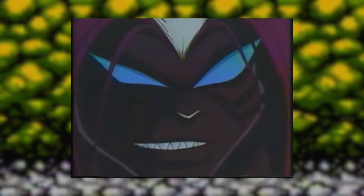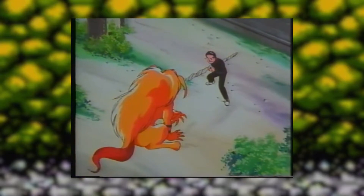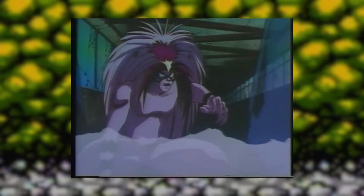Ushio to Tora was a comic about a young man who accidentally releases a demon that was trapped underneath his house. The boy Ushio keeps the spear that had pinned the monster, and its supernatural power prevents the demon Tora from eating him. But Tora's demonic energy draws monsters to the area and causes all sorts of supernatural shenanigans that the two have to team up to deal with.